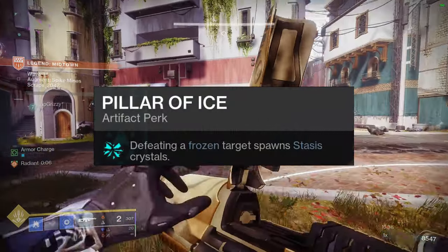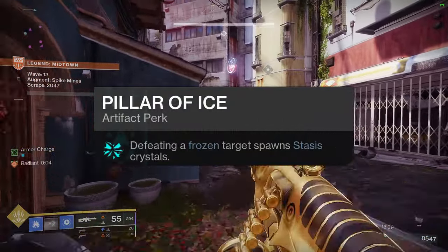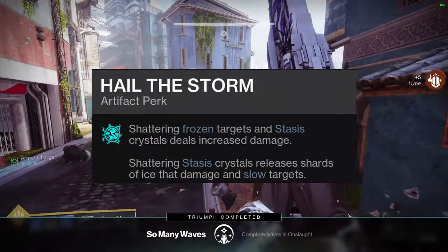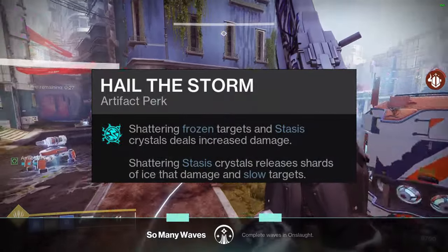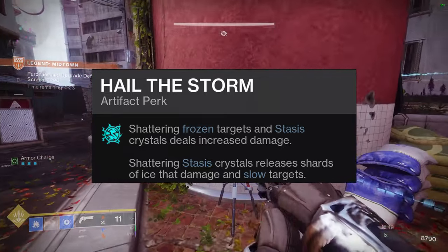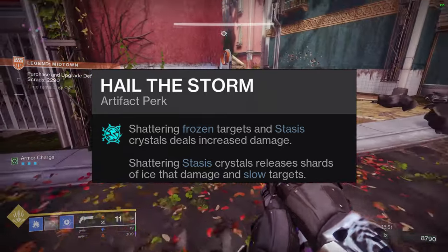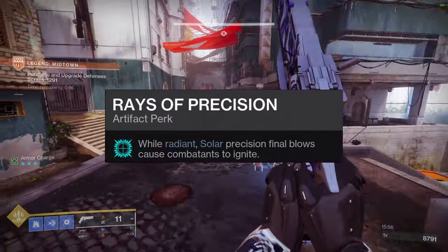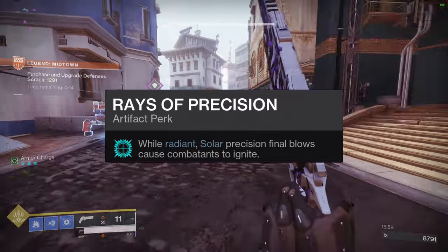Next we have Pillar of Ice — defeating a frozen target spawns stasis crystals, just to create more crystals. Hail the Storm — shattering frozen targets and stasis crystals deals increased damage, and destroying crystals releases shards of ice that damage and slow targets. Finally, Rays of Precision — while radiant, solar precision final blows cause combatants to ignite.